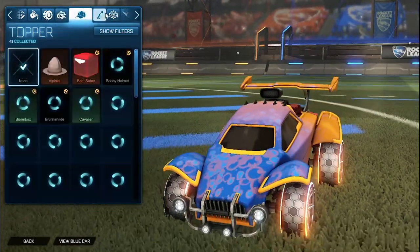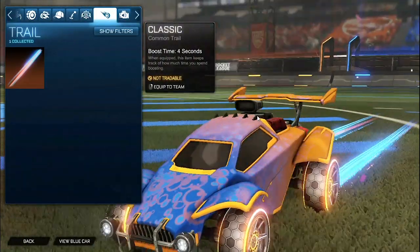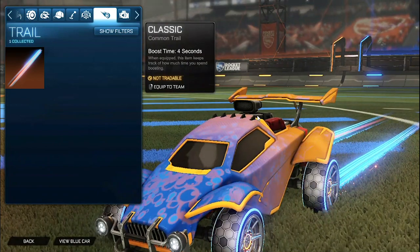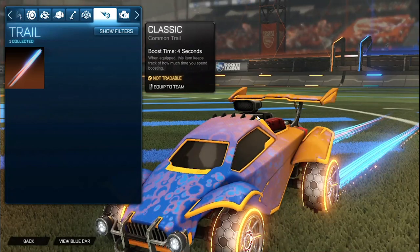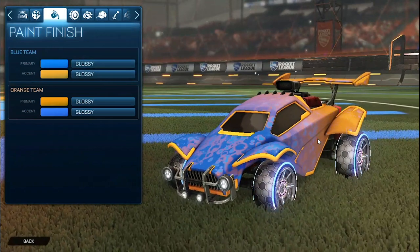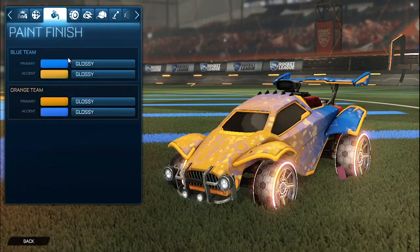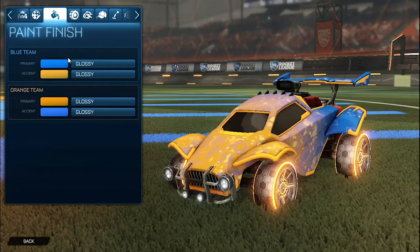No topper, no antenna, no goal explosion. For the trail, we have the Laser Wave 3s — matching perfectly with the Apex wheels as well as the colors with the blue and the orange — non-painted for both sides. I liked how the Orange Octane looked on the orange side, but for the blue side I did not like how the Cobalt or Sky Blue Octane looked, so I threw the Orange Octane on for both sides.